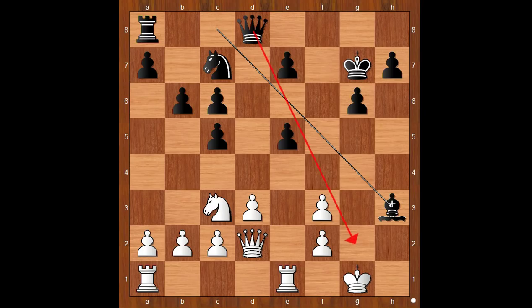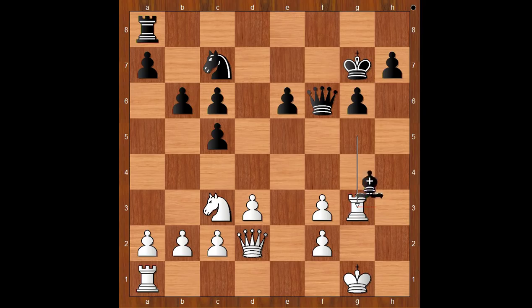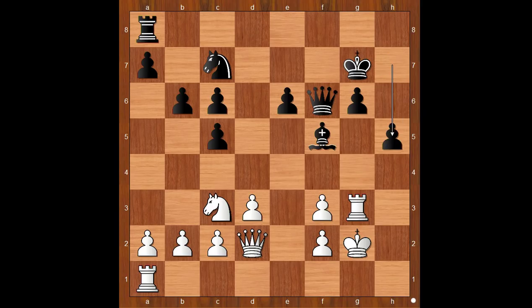Bishop takes on h3. Ideally, the black queen would like to land on g2. Rook takes pawn on e5, e6, rook to g5. Very interesting maneuver — the rook will defend his king from g3 and attack the black king on the same file. Queen to f6, rook to g3, bishop to f5, king to g2, h5, rook to h1, threatening rook takes pawn on h5. The pawn on g6 is pinned.